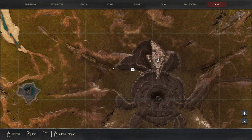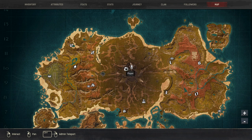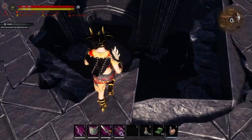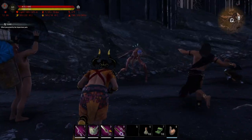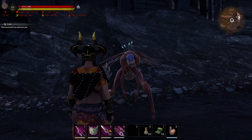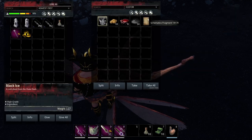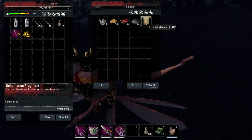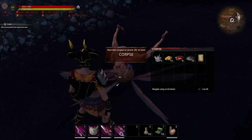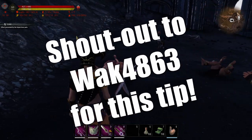If you want to farm for the Bile, you can find it here at the top side of the tower. If we drop down here, there is this guy right here who drops the Bile — he has a chance to drop it, not always. Both times I killed him he dropped schematic fragments, so it must have a pretty high chance. These guys right here are the ones that have a chance to drop the Bile.